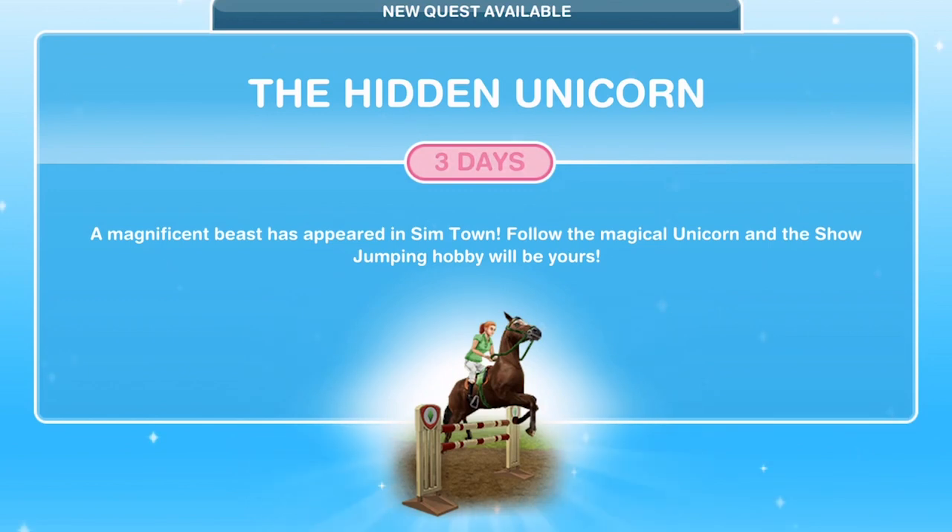Hi guys, my name is Green Eye Gemsco and welcome to a walkthrough of the Hidden Unicorn quest in Sims Free Play. This quest unlocks at level 14 and it is part of the main series of quests. As soon as you've completed all the previous quests and are at the minimum of level 14, you will get a pop-up that says: new quest available, the Hidden Unicorn.